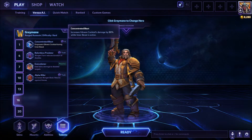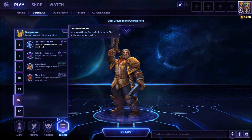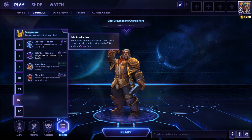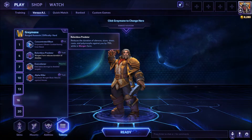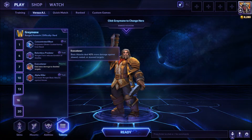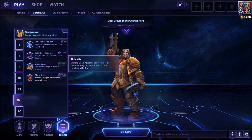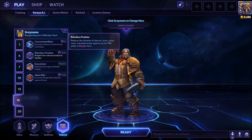At level 16, you have: Concentrated Blast (increases Gilnean Cocktail's damage by 80% while Inner Beast is active), Relentless Predator (reduces the duration of silences, stuns, slows, roots, and polymorphs against you by 75% while in worgen form), Executioner (one we've seen with others), and Alpha Killer (worgen basic attacks against heroes deal bonus damage equal to 3% of the hero's maximum health). For this build, it says to go with Relentless Predator.